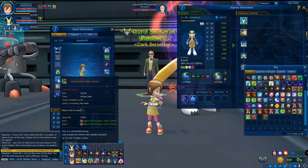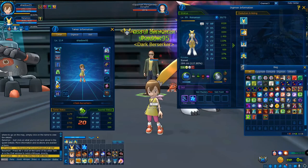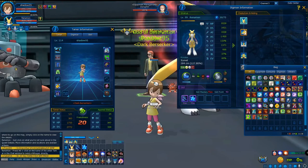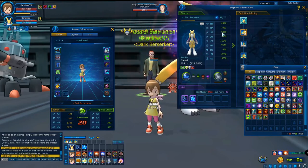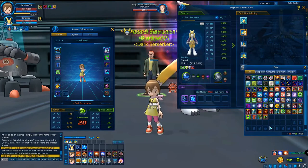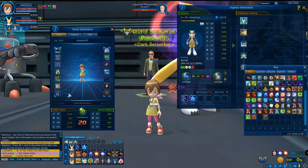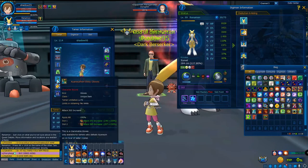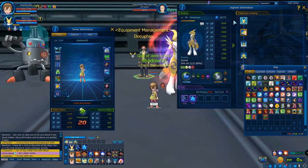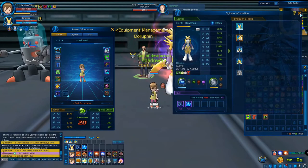For attack as well — with the attribute equipped it's 3,549; removed it's 3,338. So there's about 200+ attack difference for the tamer. The one I have is a shiny dungeon attribute, which is pretty amazing to have. That's how clothes attributes affect your stats.